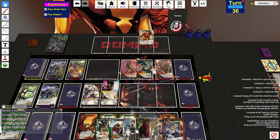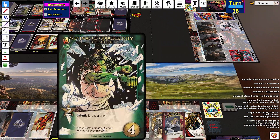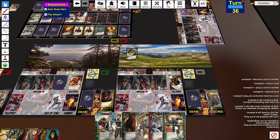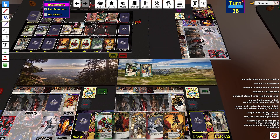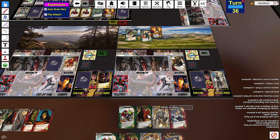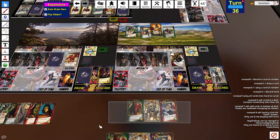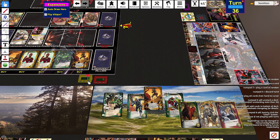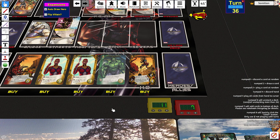And moves over to the bank. Do outwit — two recruit, outwit, draw a card. Two recruit, I may discard a card to draw a card. I do have Spectrum. I don't have an X-Men. I don't like Throg. I'm just going to buy the three attack card.